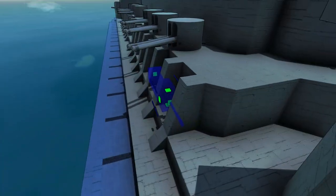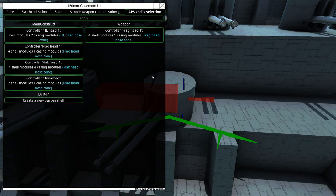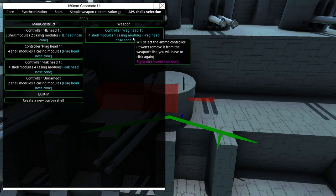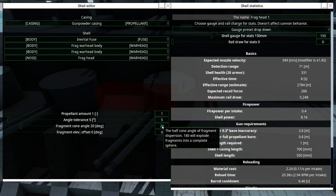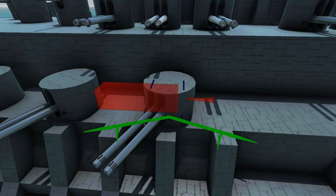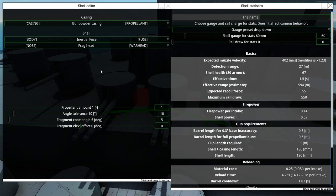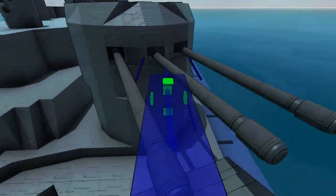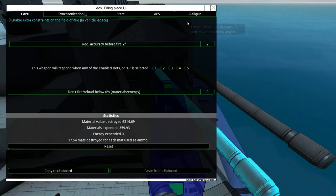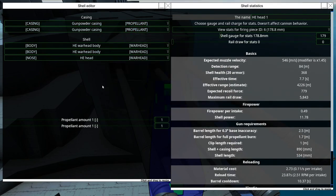We've got these little slopey decorative bits for no other reason than it is cool. The APS shell selection is pure frag with a fragment cone angle of 20 degrees — not optimal, but what were you expecting? Oh boy. Ha! This is style points. You could almost consider this an aesthetic build. The required accuracy for fire on the guns is not set. Another gun is just HE head, pure and simple.